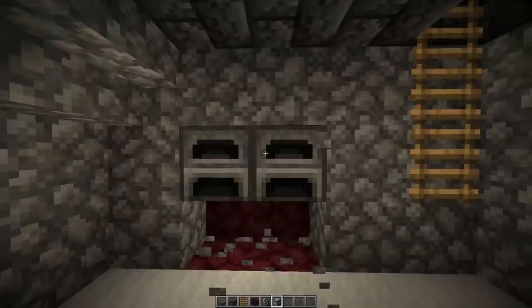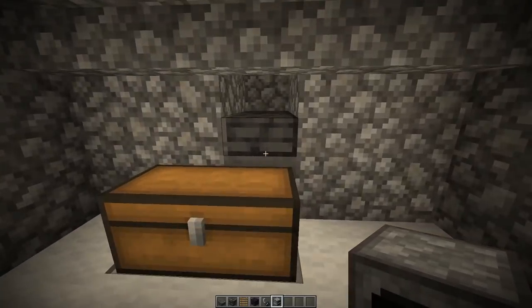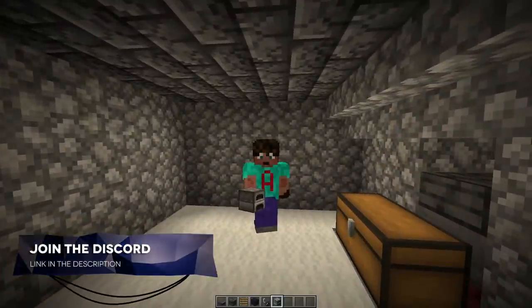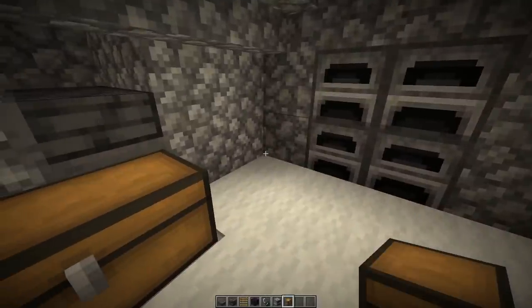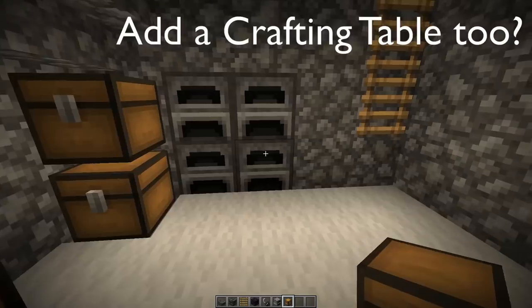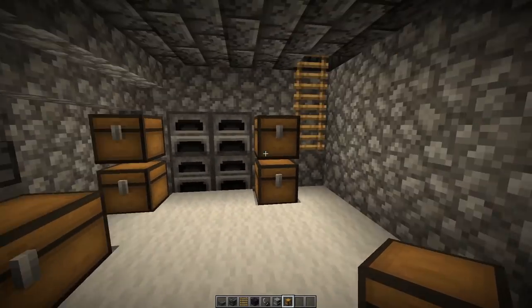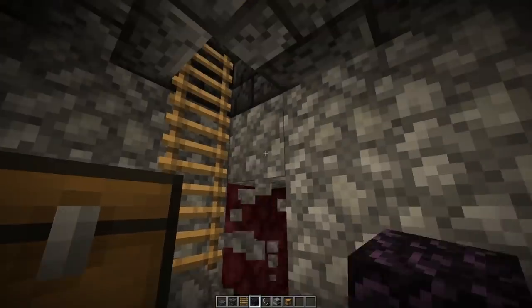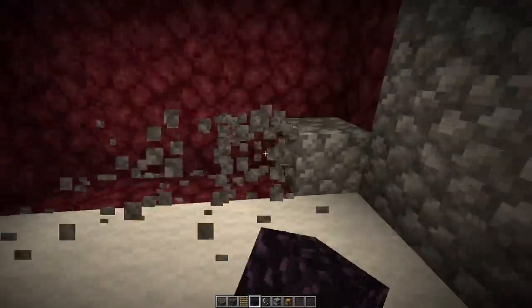You may wish to place some furnaces inside this downstairs area, because some of the drops you're going to get could be smelted — specifically where they drop their swords, because those can be smelted into golden nuggets which will add to your stash. You may also want to add extra chests for a little bit of storage. Just pop out the carpet and pop the chest down in there.